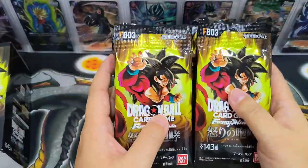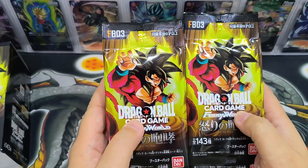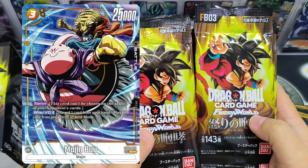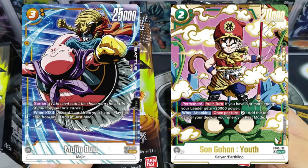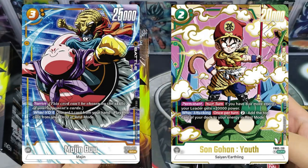I've gone through the card list and there are two particular designs that I like the most. One is Majin Buu, the Super Rare Alternate Art Card. And the other one is the Secret Rare Card — young Goku standing on the Flying Nimbus. That one is so nice. I would be very happy if I get that card.